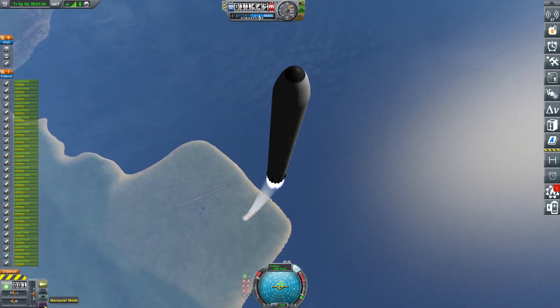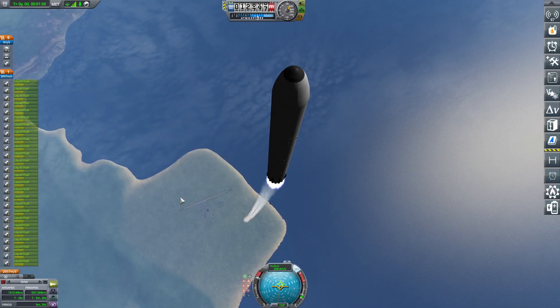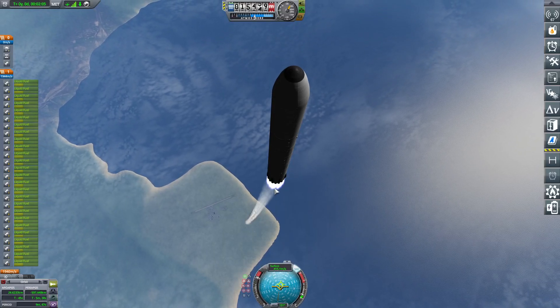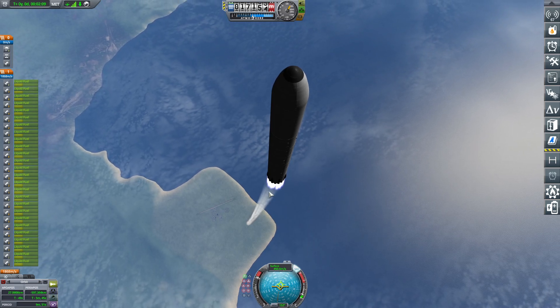We go straight up. We'll kind of get up really high to circularize the orbit. Come back, land it safely — hopefully. Cover most of the cost. Ideally. I think it's kind of unlikely right now, but...